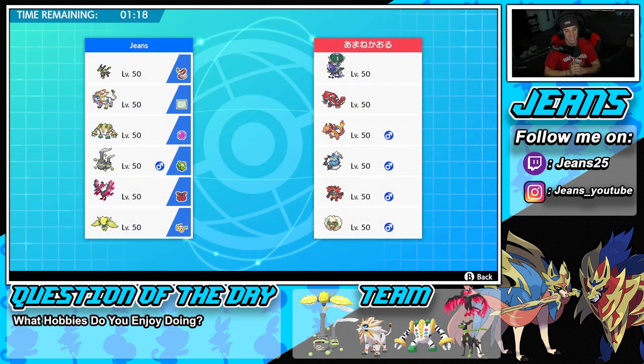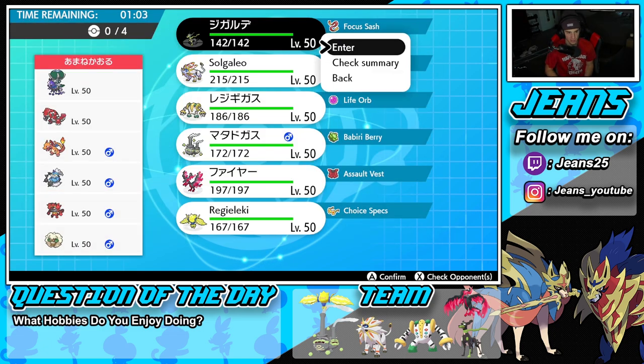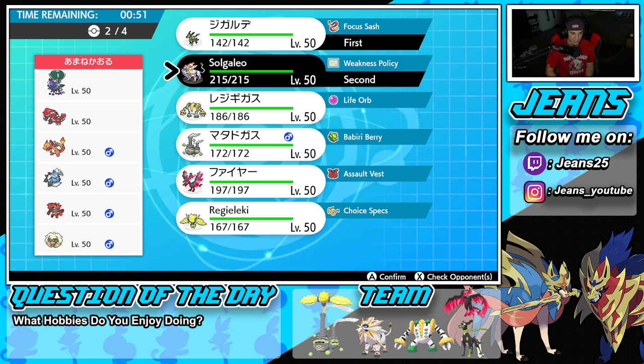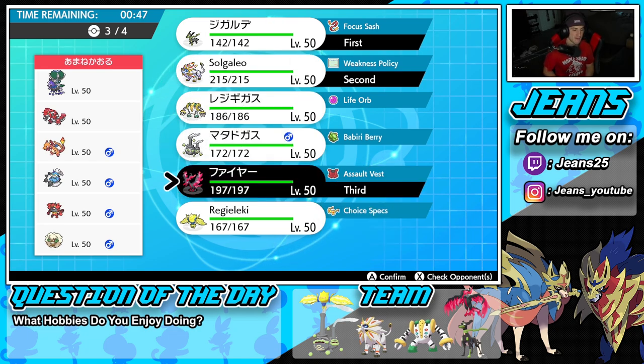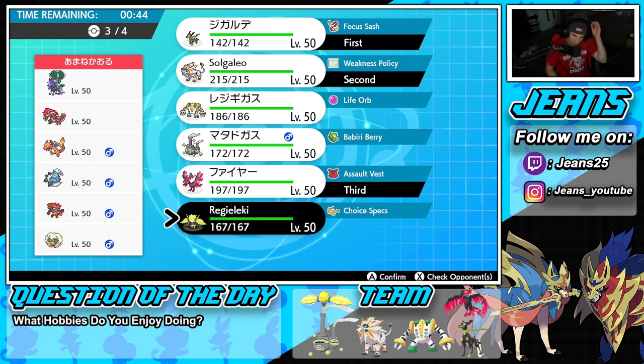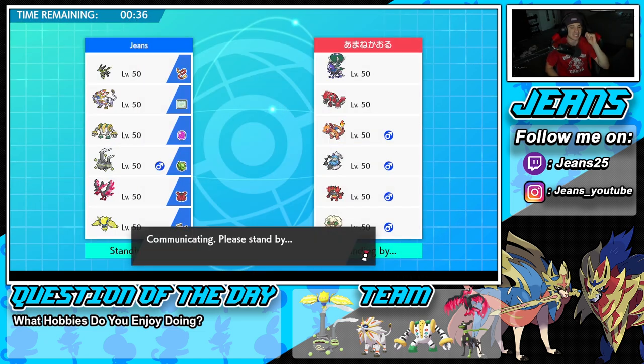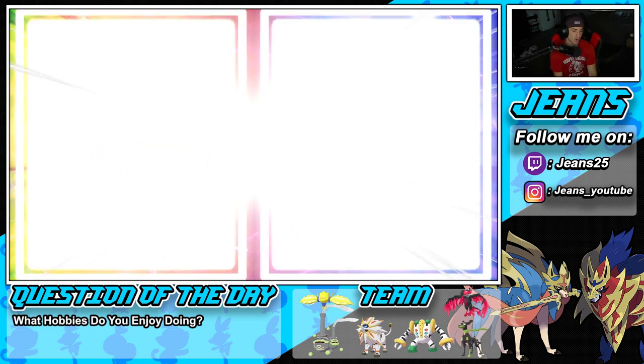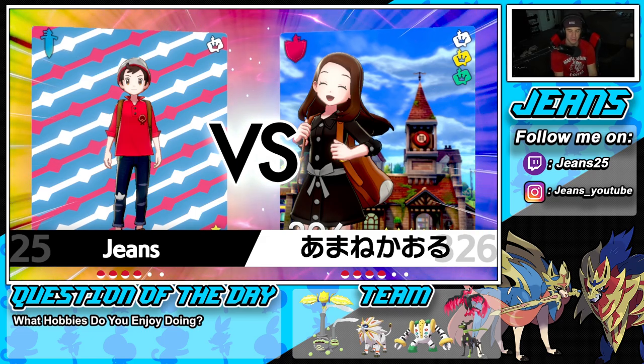Hopping into our second battle going up against a Shadow Rider Calyrex and Groudon team that also features Charizard, Thundurus, Incineroar, and Whimsicott. Always a tough battle with restricted mons, but I feel like we should thrive here with Solgaleo and Zygarde 10%. Proccing Weakness Policy could work well. The only problem would be if he leads Shadow Rider Calyrex. I'm definitely bringing Moltres in the back end, and then Regieleki once we get rid of Groudon.